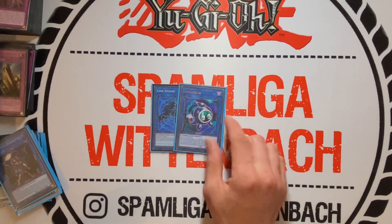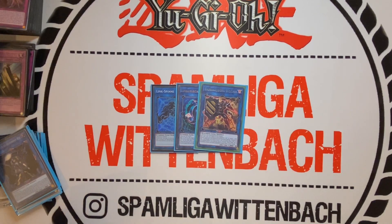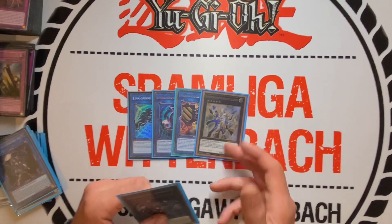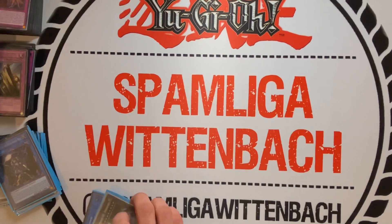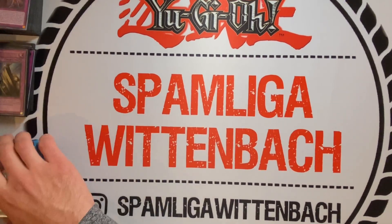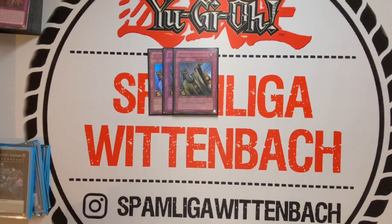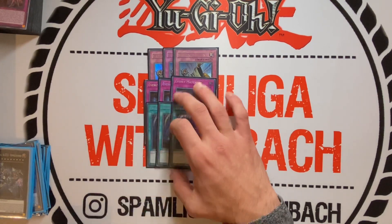Then we play one Link Spider, one Linkuriboh, one Barricade Blocker — that guy can bounce a card — and of course one Knightmare Unicorn for the side. For my side deck I chose to play triple Solemn Judgment, triple Evenly Matched, triple Twister.